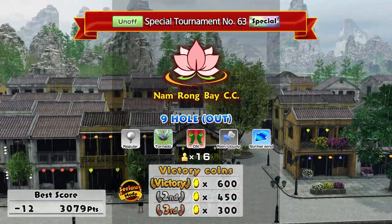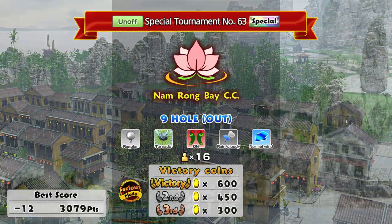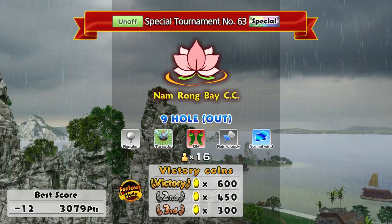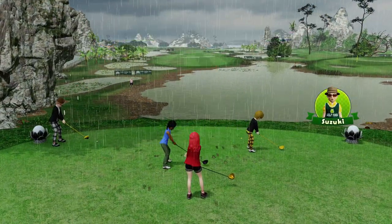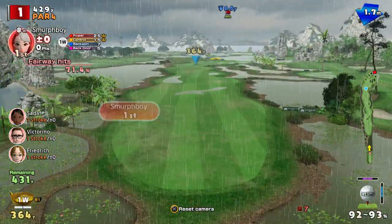Welcome back everybody. This is Everybody's Golf on PlayStation 4. Thought we'd make this hard today — Namrog Bay, the Outward Nine. Regular tees, Tornado Cups. But here's the kicker: it's raining. We'll see how we get on.